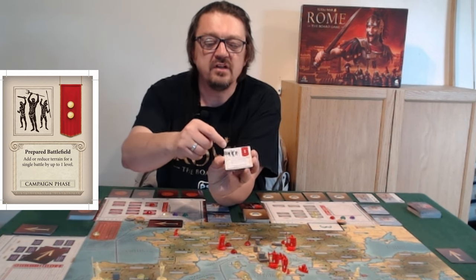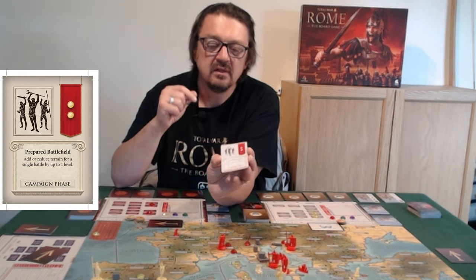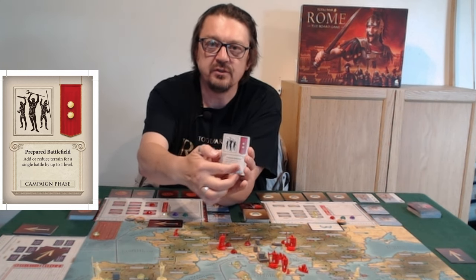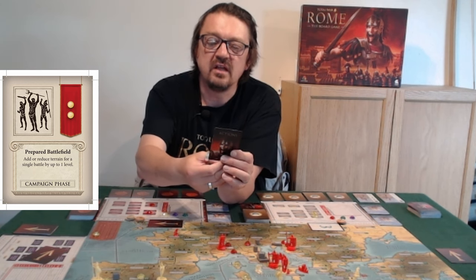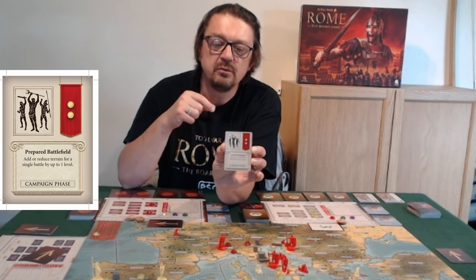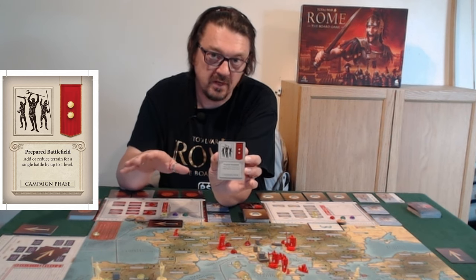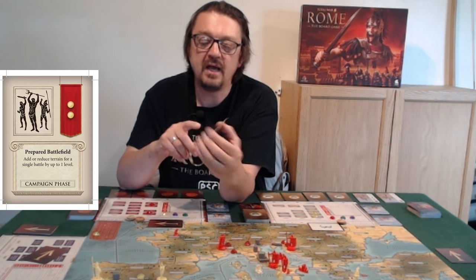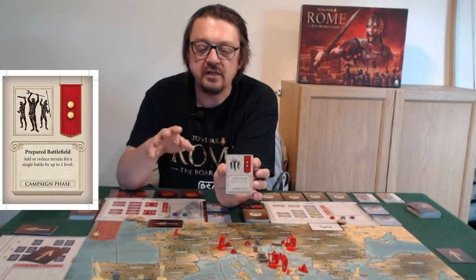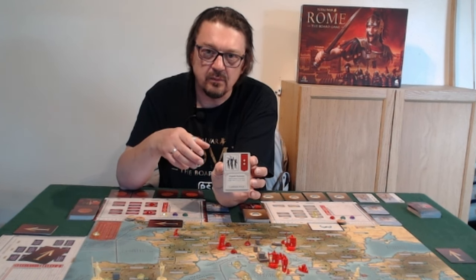There are three sections to an action card. There's a symbol up here which is an action the agent can actually do. There's an amount of gold you can cash the card for. And there's a special event at the bottom that can be used in certain phases. In this case I have a card called 'Incite Riots' — it causes two unrest markers on an enemy territory, stopping it raising tax income until the riots are subdued. At the bottom I've got 'Prepared Battlefield,' playable in the campaign phase, which allows the general to upgrade or downgrade the terrain level prior to a battle.